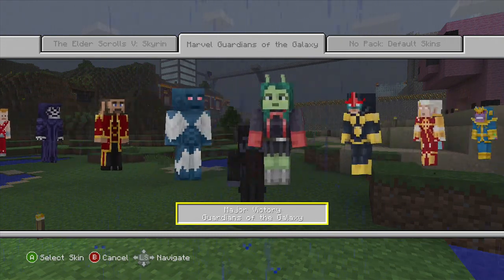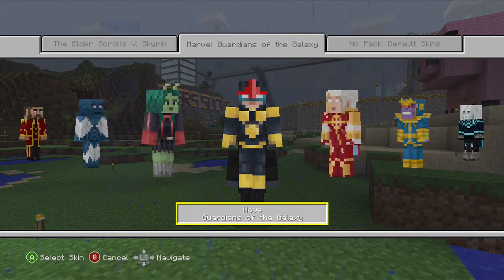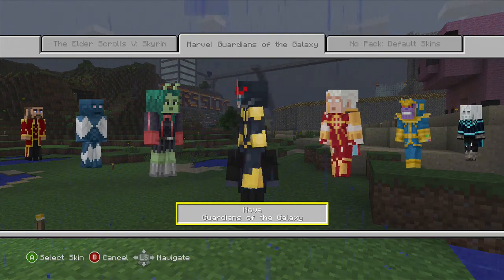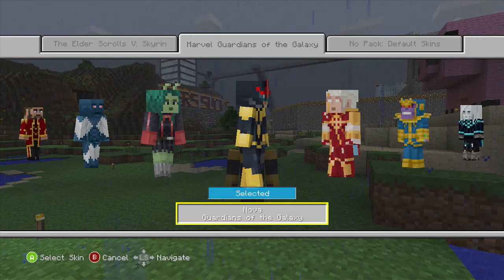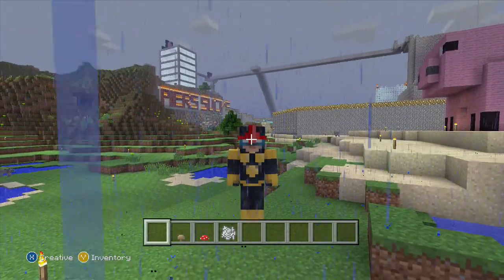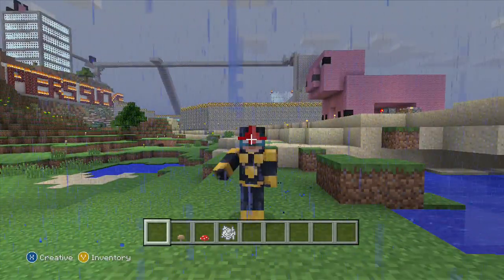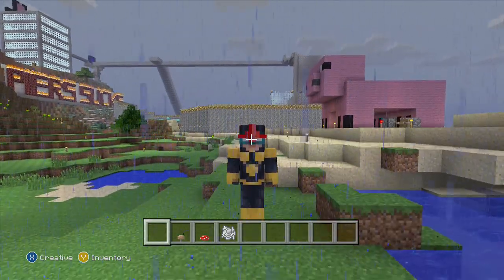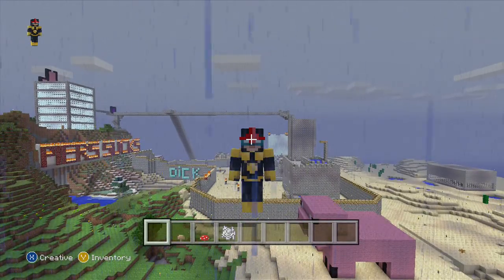Major Victory, Mantis, and one that I'm happy about — Nova, Richard Rider himself. I'm pretty sure his name was Richard Rider; if I'm wrong feel free to correct me in the comments. Let's come out here, have a little jump Richard, little spin around, and a wave. Hello everyone, I'm Nova — look at me fly! And drop.